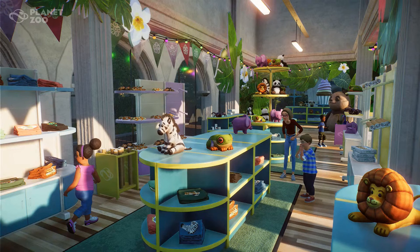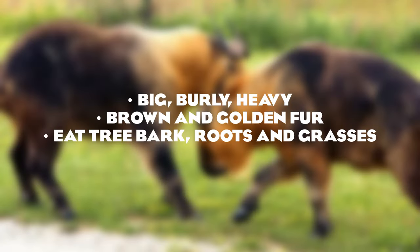There are a few animals teased in this stream with different features hinted at, so let's go through the first one. The first animal was shown in sort of an alpine taiga habitat, and Tim on the stream described it as big, burly, and heavy, with brown and golden fur and feeding from tree bark, roots, and grasses.